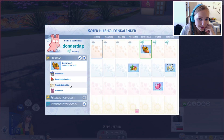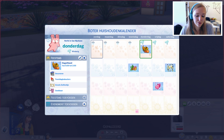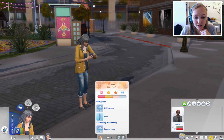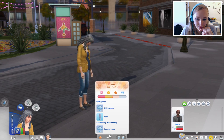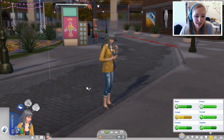Als we op Oogstfeest klikken, kunnen we zien dat de doelen zijn: decoreren, feestdagkabouters — ik weet nog niet wat dat is — een groot eetfestijn, en dat we dankbaar zijn voor alles. Het is een beetje Thanksgiving in Amerika. Hier beneden hebben we ook een overzicht: het is dag 1 van de herfst, er is lichte regen, het is koel, en er is kans op regen. Daar moeten we allemaal rekening mee houden.